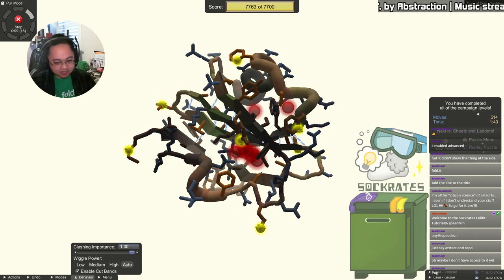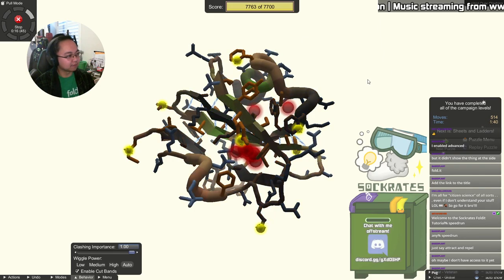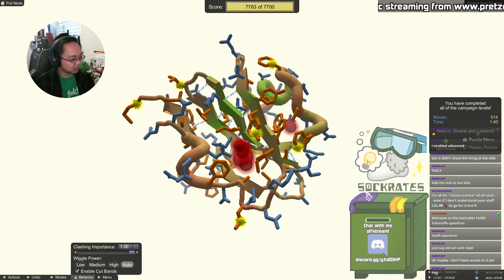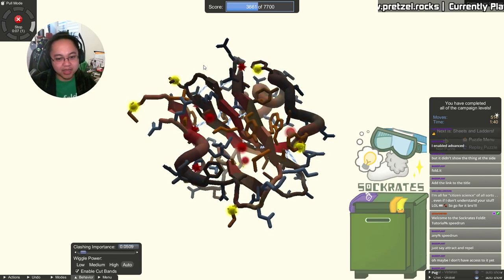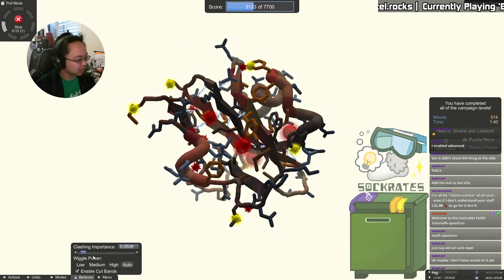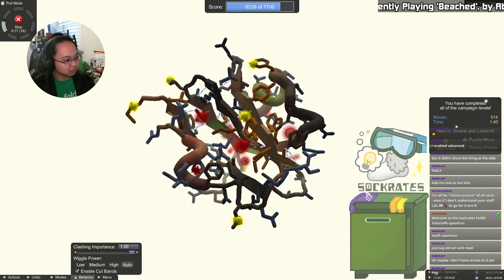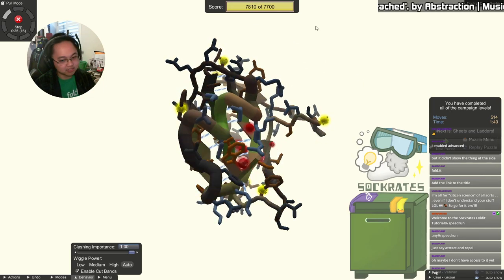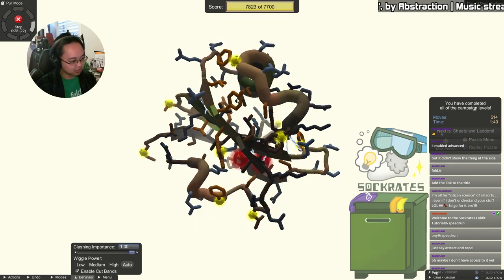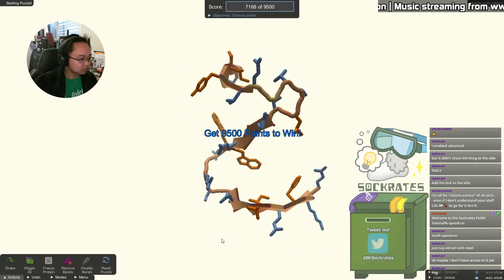You'd expect the same technique to produce the same score, but it's slightly different — and this can go up or down in Foldit. When using clashing importance to your advantage, jostle the protein a little to see if wiggle missed a path it could have taken when optimizing score. Since we're still in the positives, I'm not afraid to crank clashing importance back to full because I know the protein won't fly away like spaghetti. And look at that — we just made a new high score: 7,800 points. Control over clashing is not as intimidating as one might think.